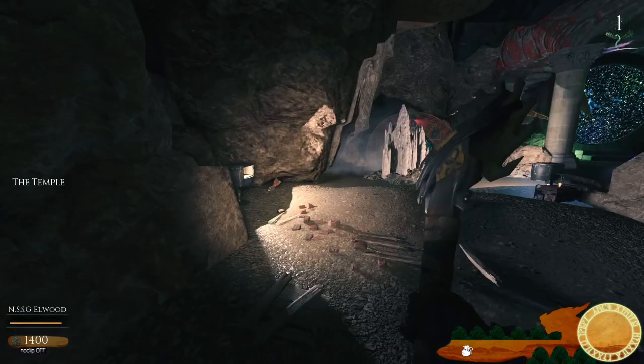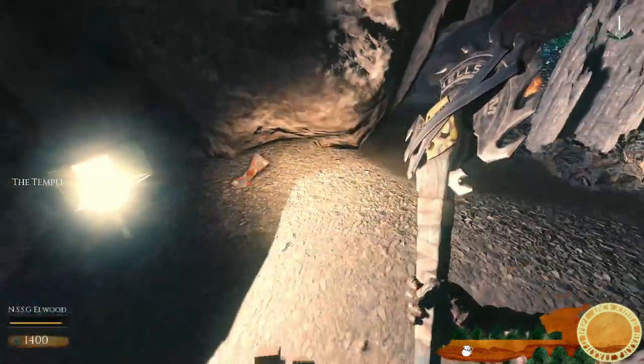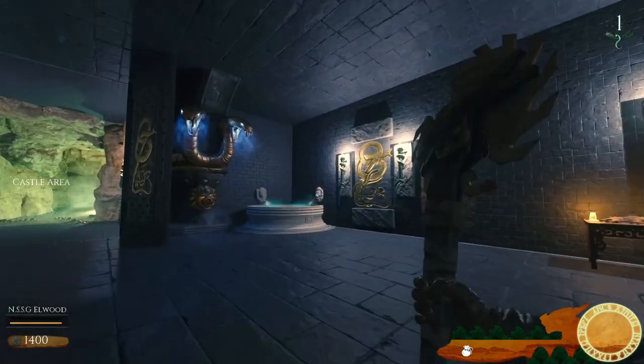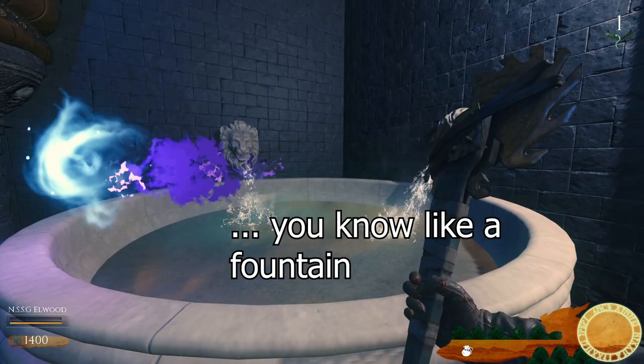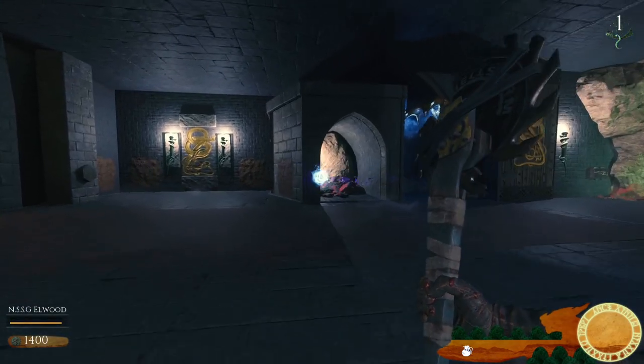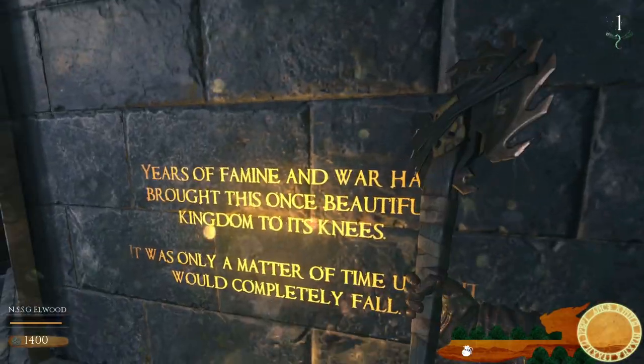Corrupted History. You can only collect one at a time, but there are many corrupted history artefacts around the map. Once you've collected one, you can place it in a hot tub sort of bath thing, and it will cleanse it and leave a message on the wall. You can then collect another one and unlock the full mystery.